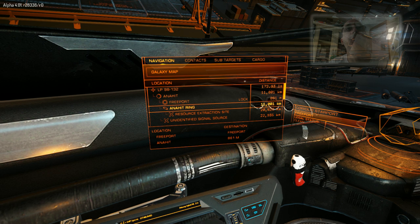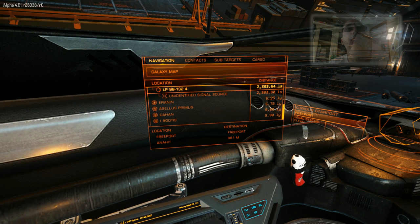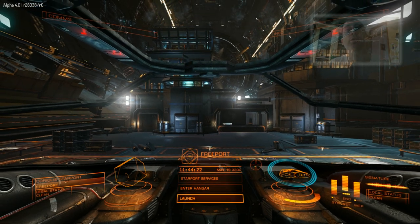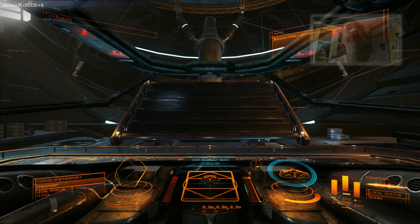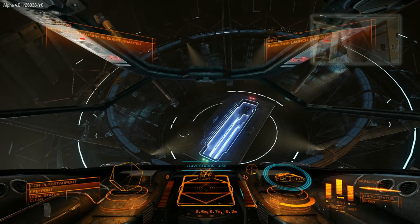So I'm going to go to the star map, go to Acellius Primus, and lock the destination. I want to not get too cocky with this launch, purely because I don't want to die on the skin of the space station.